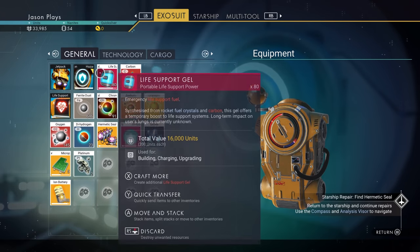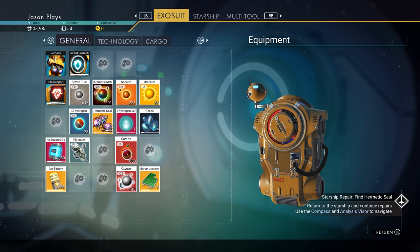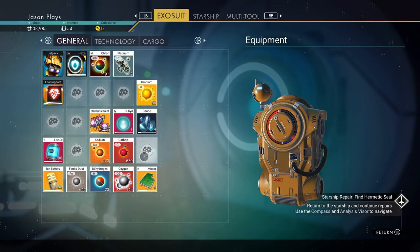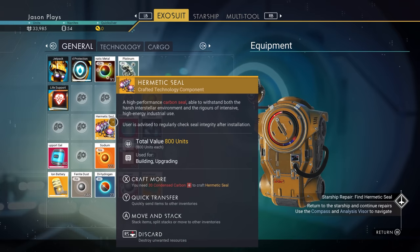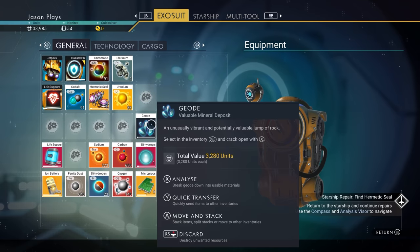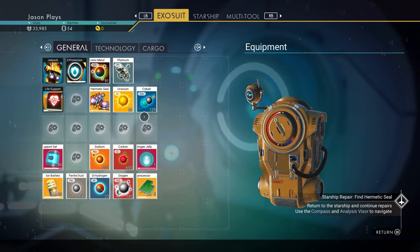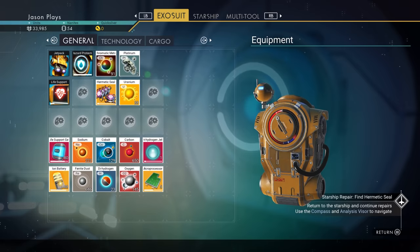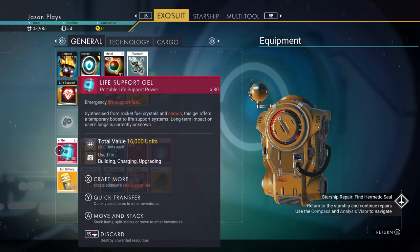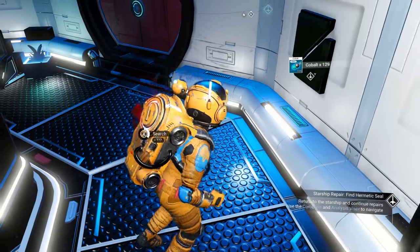Let's look at our inventory and move things around. I like to keep materials at the bottom — oxygen, carbon, dihydrogen, sodium, then platinum, ferrite dust, and chromatic metal up top. Organize however you want, it doesn't really matter. I also got geodes from the cobalt rocks, giving me even more cobalt. We have 80 life support gels and 79 ion batteries, so we are good to go.